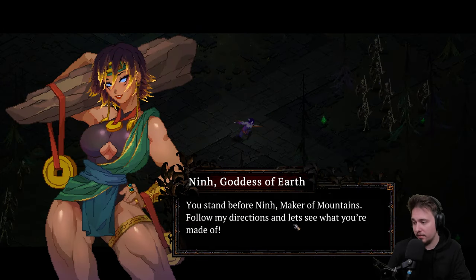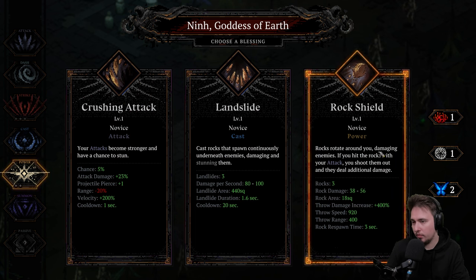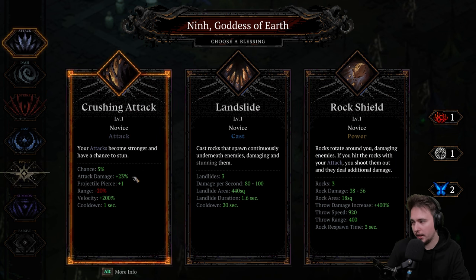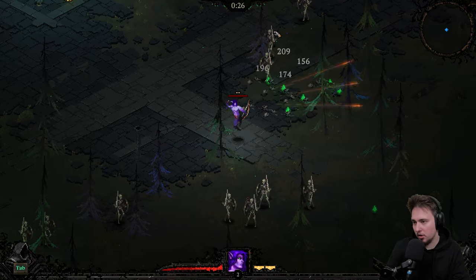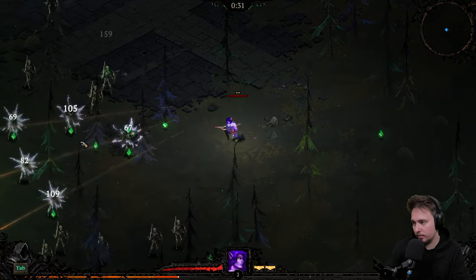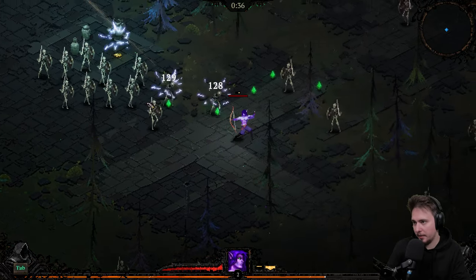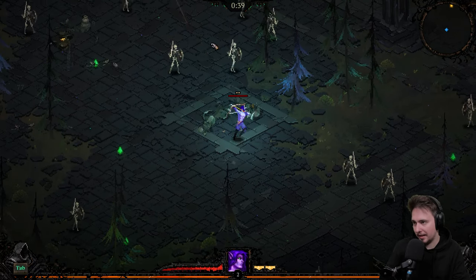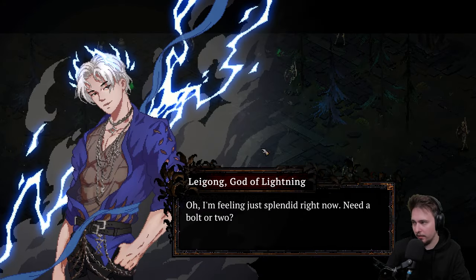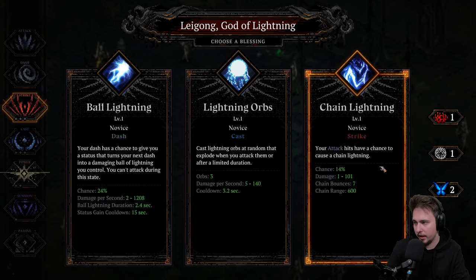Oh, and this is a new goddess — Maker of Mountains, goddess of earth. Let's see what you're made of. Rock shield — no. Crushing attack, attack damage, projectile pierce velocity — let's go with that. We will be stunning enemies. One of our gods will be stone this time around. Okay, level up — lightning. I'm fine with that. Chain lightning as a strike — yep.